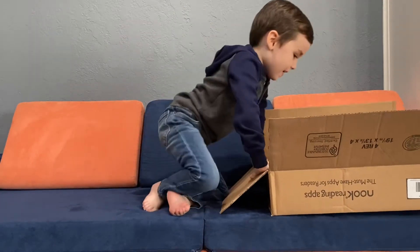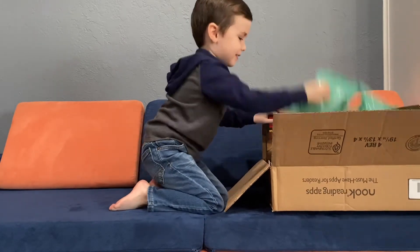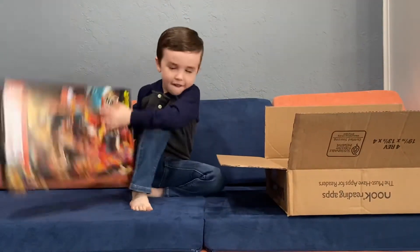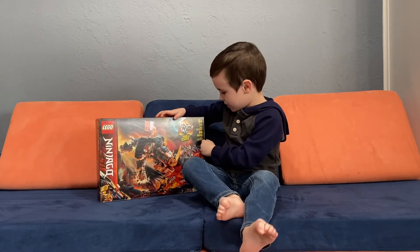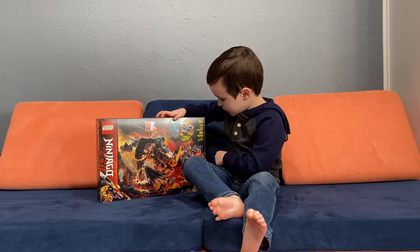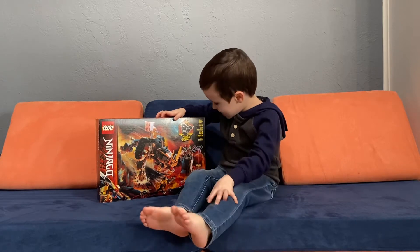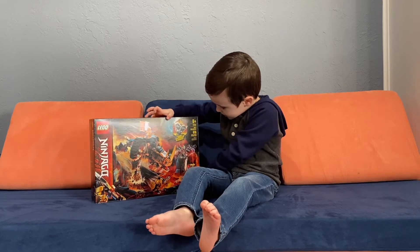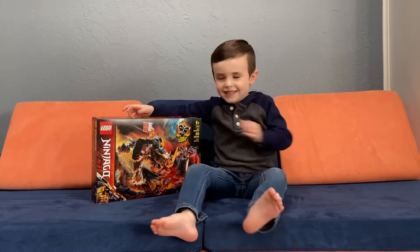What is this? This is from the new season. Zane's Middle Creature. It's called Zane's Middle Creature and it's A plus, the set number is 71719, and it comes with 616 pieces.